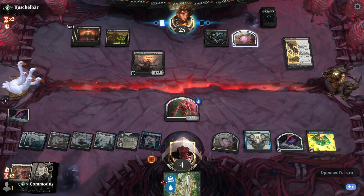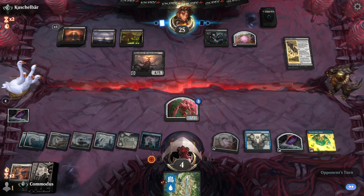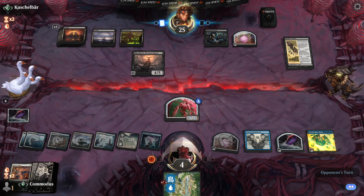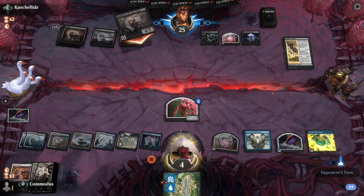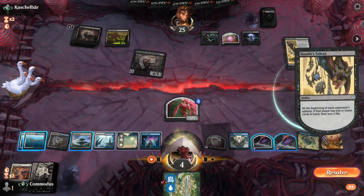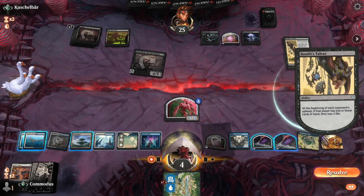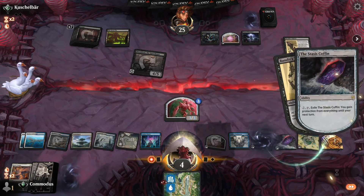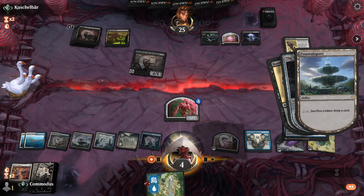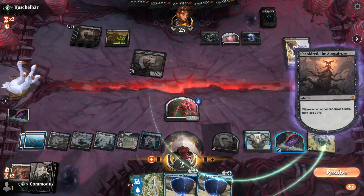We'll activate, we'll draw. Blue. Worldwaker Helm. Stasis Coffin — keep that on top. Protection from everything until next turn. Drop my land. No attacks. I don't know if this actually protects us — we might still just be dead. Can't gain life with this. Duplimancy doesn't do anything now. Yeah, no blocks, thank you. Untap, we're going to copy. Resolve. We're going to sacrifice this. Let's see if this works — draw a card. Do we lose the life from Shelley? Yes, we're still dead. Doesn't matter, we dead.